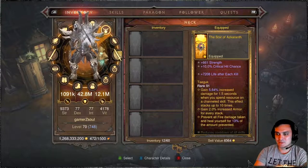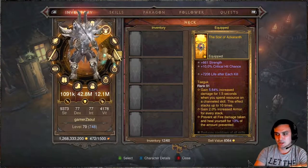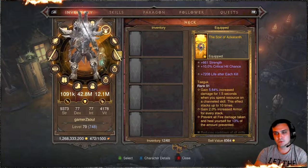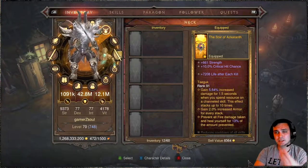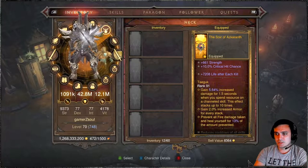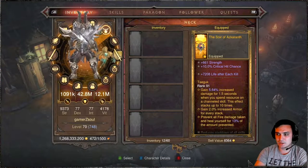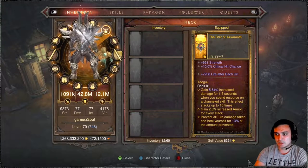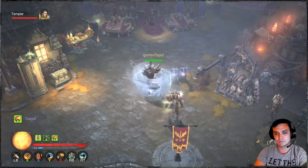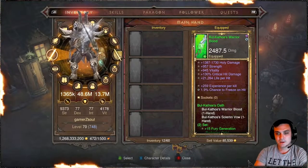For the helmet, that additional XP is always nice. For the amulet, this helps me prevent taking fire damage and heal for 13% of the amount prevented. For the legendary gems — if you watched my previous video I actually changed a lot around, but I didn't change the legendary gems, although I do plan to play around with a few. The first one is Taihuk: gain 5% increased damage for 1.5 seconds when you spend resource on chaining skills. This effect can stack up to 10 times and gives 2% increased armor per stack.